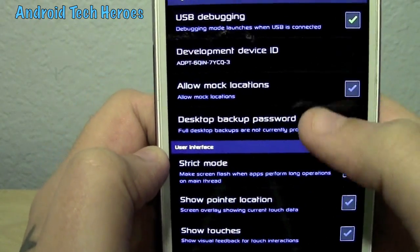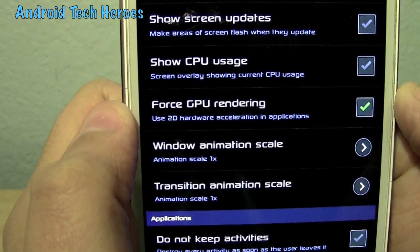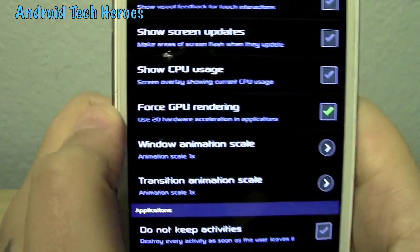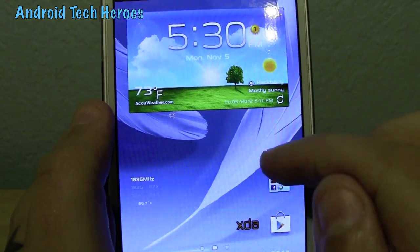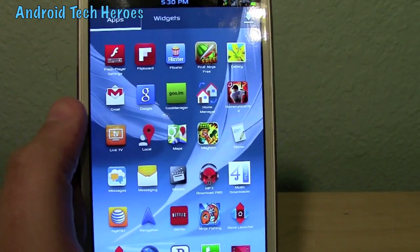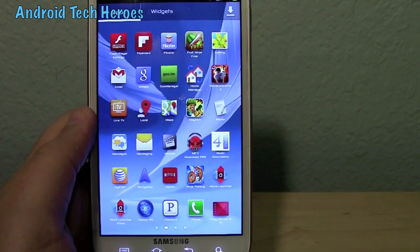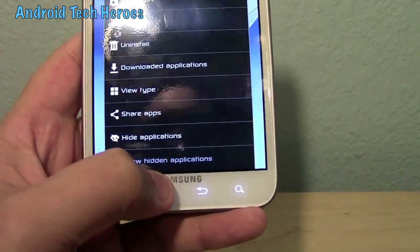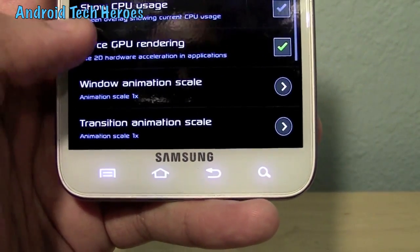Developer options — USB debugging, same thing. I always like to show this in my reviews because not too many people know about it: Force GPU Rendering. This uses your 2D hardware acceleration in applications, meaning that when you open up most stuff that's 3D, like switching animations, that uses your GPU. When you're just opening up apps, that's using your 2D. That in turn accelerates your processor so it doesn't have to use 3D to process 2D animations, making your phone just a tad bit faster. Go into Settings, Developer Options, and then enable Force GPU Rendering.